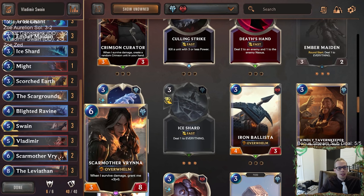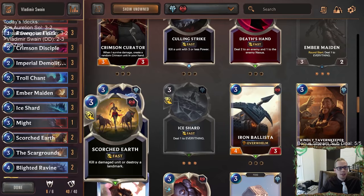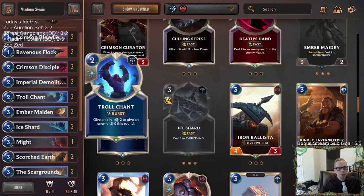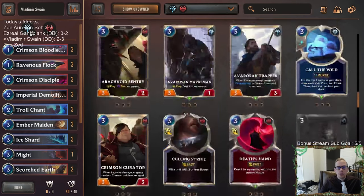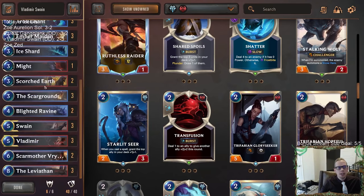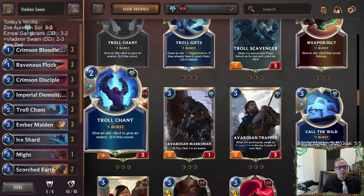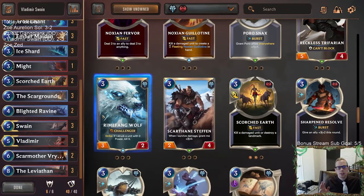Scarmother Varenna can do tons and tons of damage, but this deck doesn't seem like it's lacking too much in the top end with Leviathans already. So maybe that's a spot where you could get more removal instead of Scarmother Varenna — or even instead of Demolitionist. Demolitionist is really cool with Crimson Disciple, but that's kind of about it. Maybe just playing more area-of-effect removal instead of Crimson Disciple. Bloodletter also doesn't seem completely necessary. Demolitionist does help turn on Vladimir with the whole surviving-damage thing, so it's tricky.